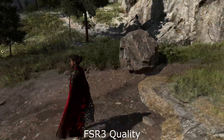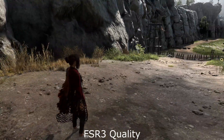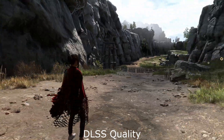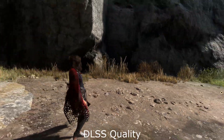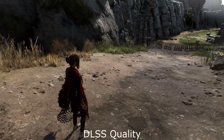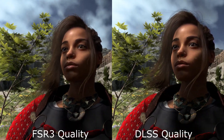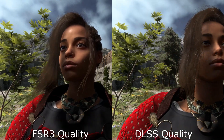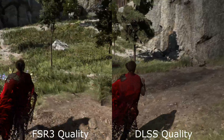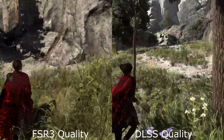Now let's talk about picture quality, because this is very important. What I found is that NVIDIA's DLSS is still offering much better visual quality, especially for very fine objects. We have almost no shimmering when using NVIDIA DLSS in quality or balanced mode compared to FSR3. With FSR3 enabled you can see a lot of shimmering and the picture is a little more blurry. In regards of visual quality, FSR3 is unfortunately still a step behind.